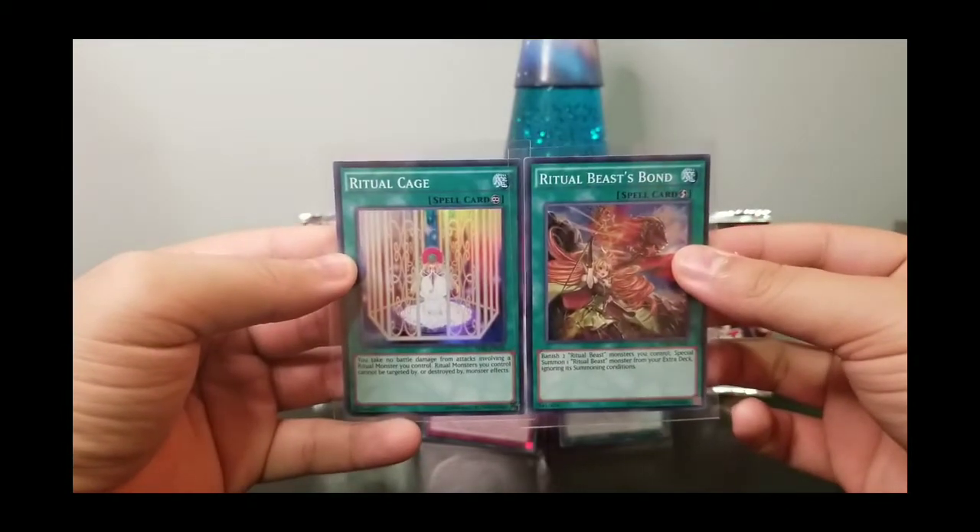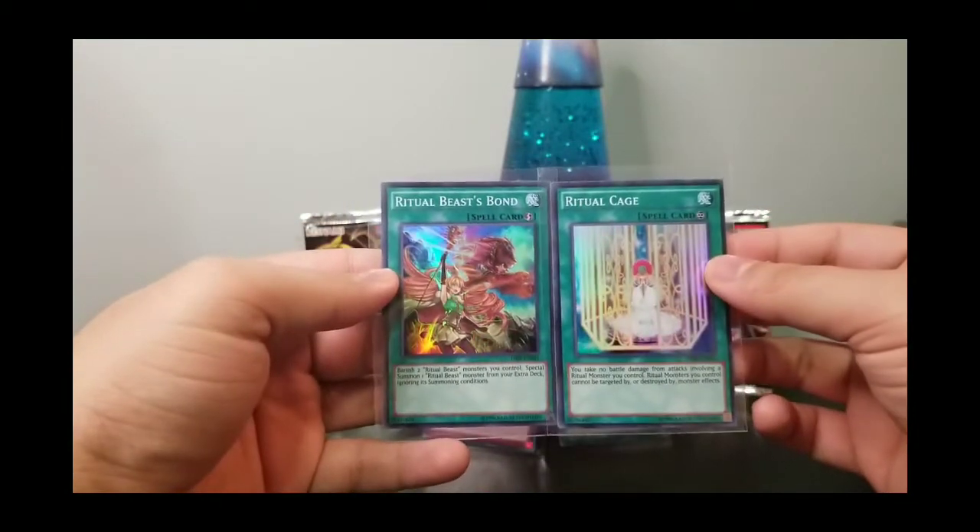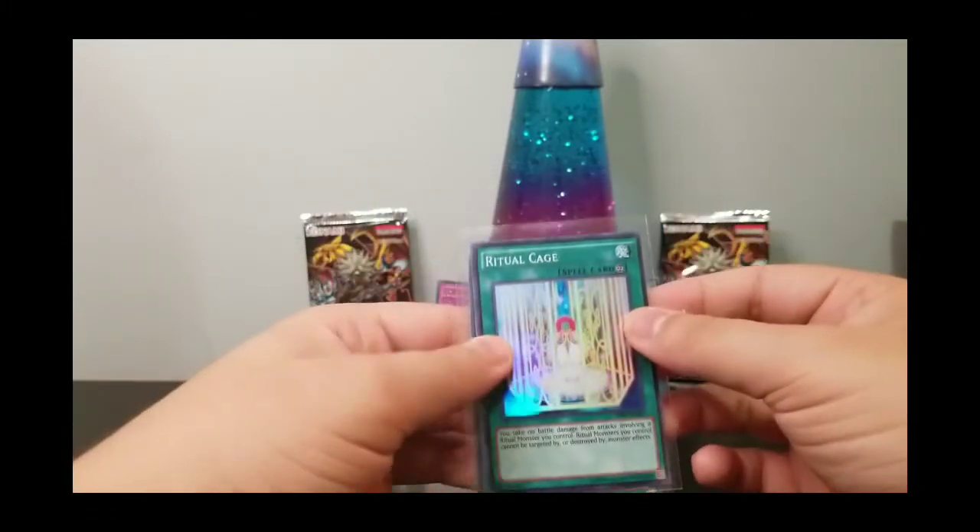But again, until then, make sure you hit that subscribe button, make sure you hit that like button, just drop down a simple comment: 'Hey, I want these cards.' So without any further ado, all these Yu-Gi-Oh cards are out.